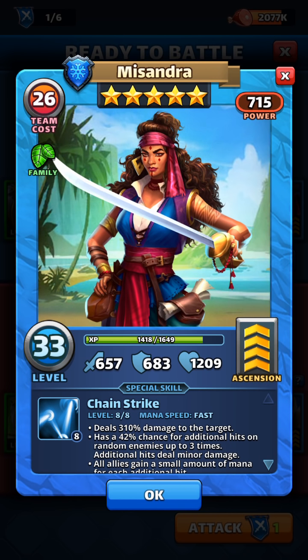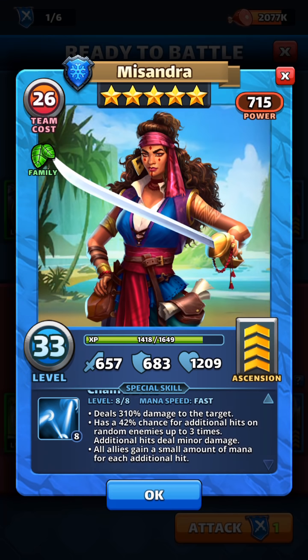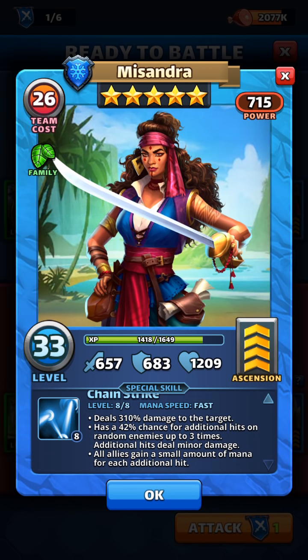What makes Missandra so unique is that she essentially gives mana to everybody that's alive. She has a 42% chance for additional hits on random enemies up to three times, so she can hit up to four times. Each additional hit deals minor damage, and all allies gain a small amount of mana for each additional hit.